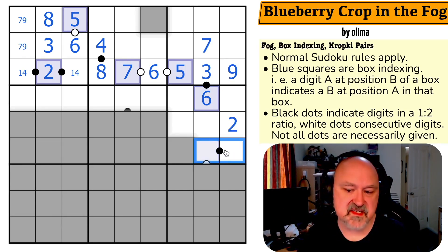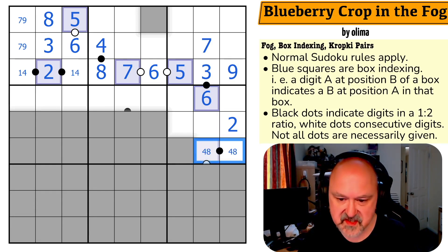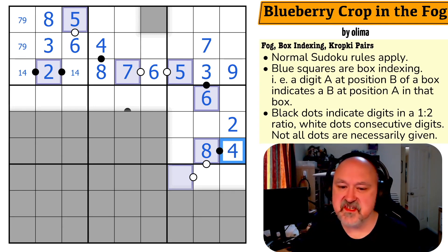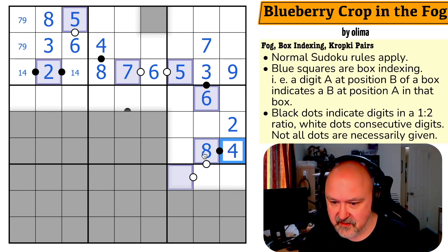This is now forced because I can't put three-six on this dot and I can't use one-two or two-four. So this is four-eight. If this is a four, that means I'm putting eight in position four, but four here would put eight here — so this can't be a four. This is the eight, this is the four. This is just nice simple flow. Yeah, coffee break so far. Maybe it gets trickier at the end, I don't know.